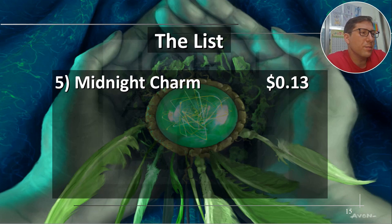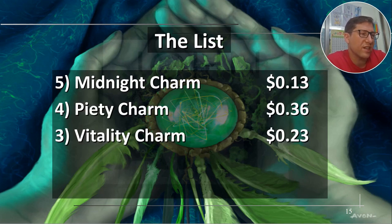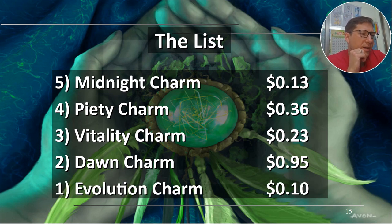The list: Midnight Charm 13 cents, Piety Charm 36 cents, Vitality Charm 23 cents, Dawn Charm 95 cents, Evolution Charm 10 cents. All right, take it easy.